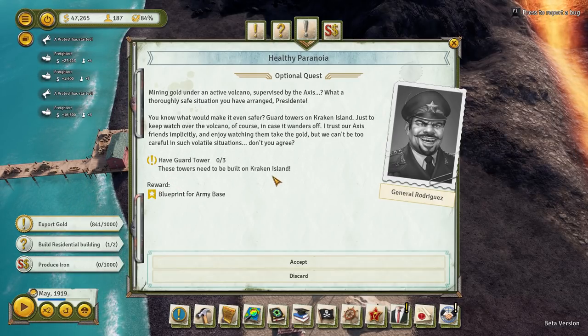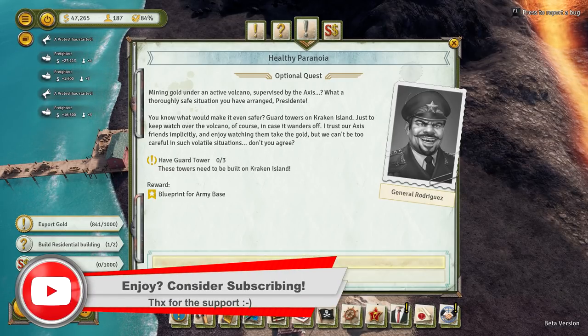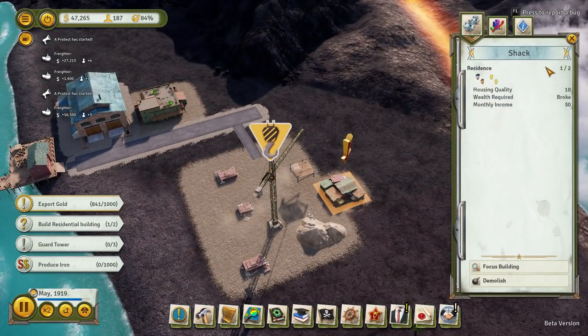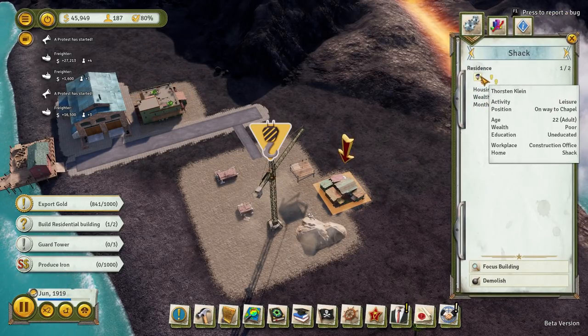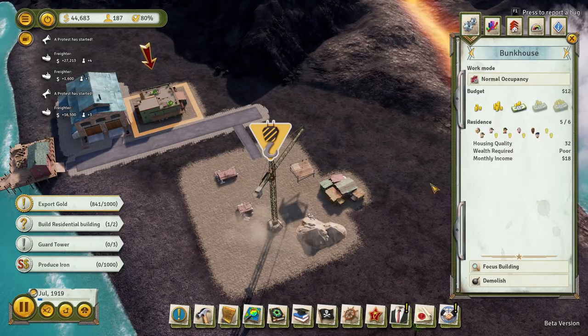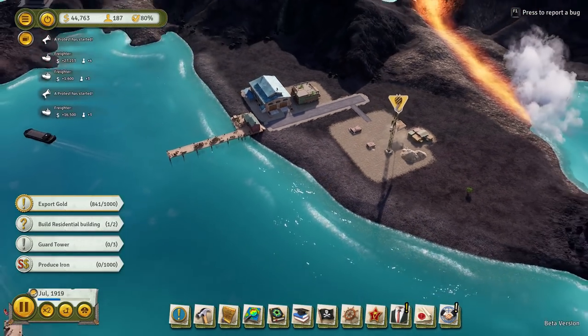We need guard towers on Kraken Island, just to keep watch over the volcano, in case it wanders off. Three guard towers need to be built on Kraken Island and then we get the blueprint for the army base. There's no time limit on that, so we'll wait for that. Could not find a vacant residential building — couldn't afford one. So these bunkhouses need tenants to be at least poor. Yeah, so why don't they go and live in that? There's spaces.